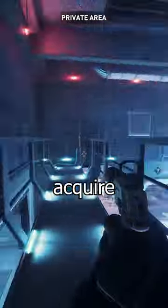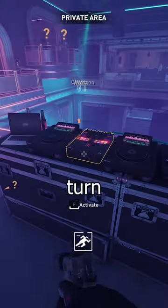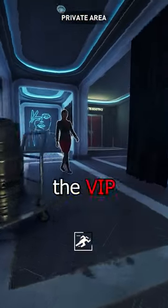Once you're inside, you've got two choices: you can either disable the music to get the guard moving, or acquire a fake VIP access tag to turn off the music. Head upstairs and sabotage the speakers, then turn off the music.